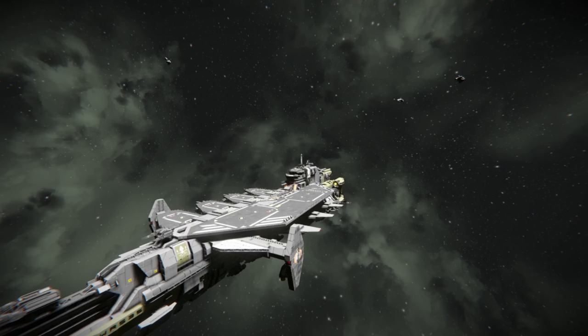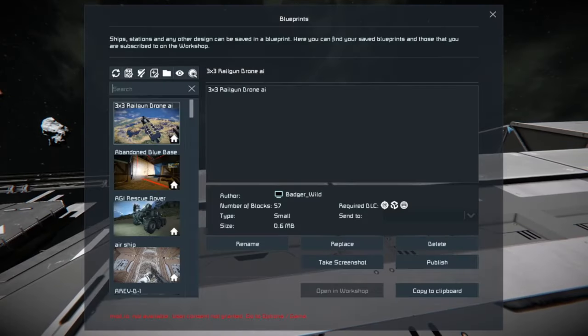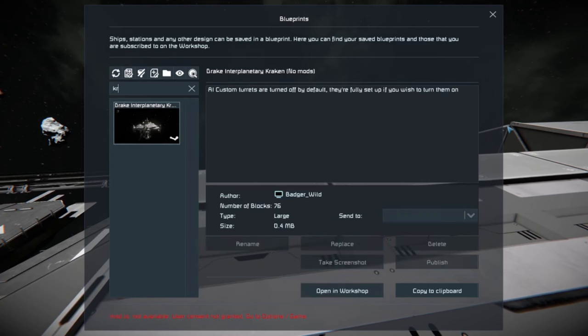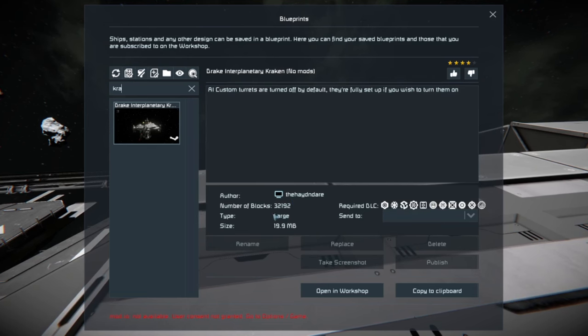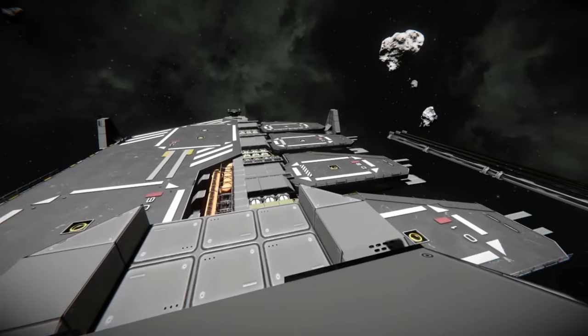If you guys enjoy this video and you like this content, be sure to hit the like button, hit the subscribe button, and I will have at least a video every week. Let's get back to this — we are here on the Drake Kraken. This is done by the Hayden Dare, requires pretty much all the DLCs. Number of blocks: 32,192. It is a large type and a fairly good size ship.